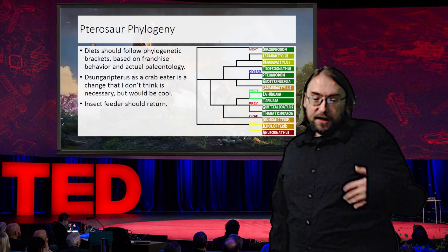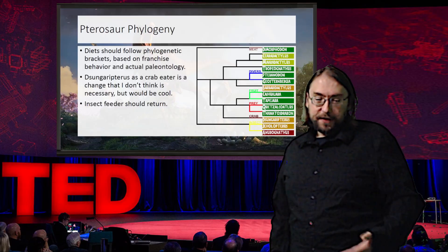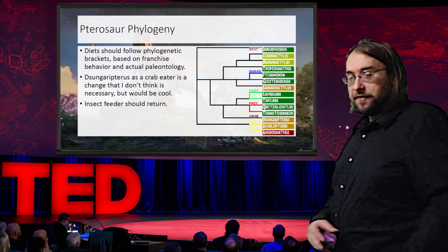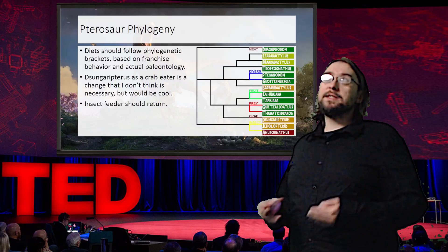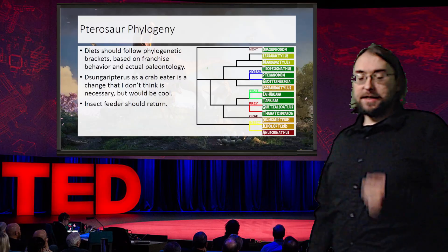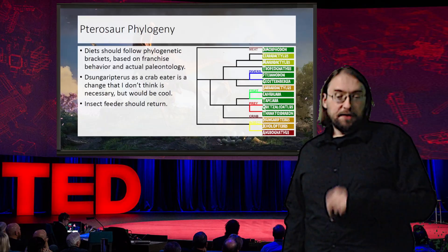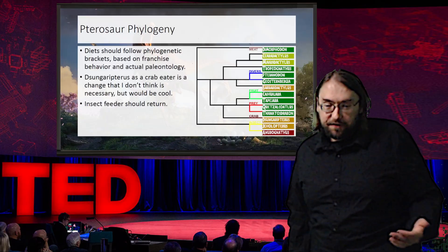Then we have Pterodactylus, Tropeognathus, and Ctenochasmatids — the Rhamphorhynchids. These stay fish eaters. These are probably surface skimmers, which is most analogous to eating from a fish feeder in the game. So those can remain unchanged — that's perfectly fine.